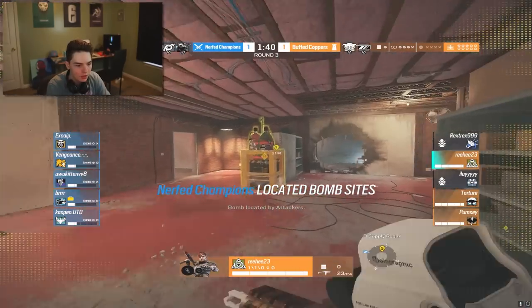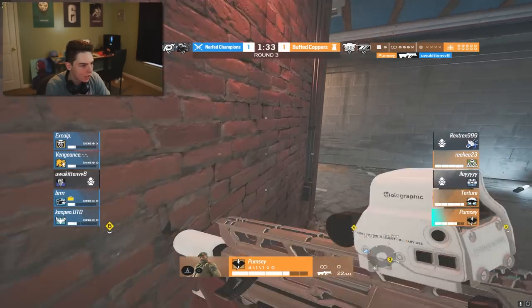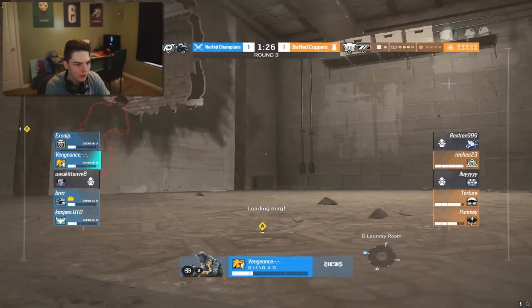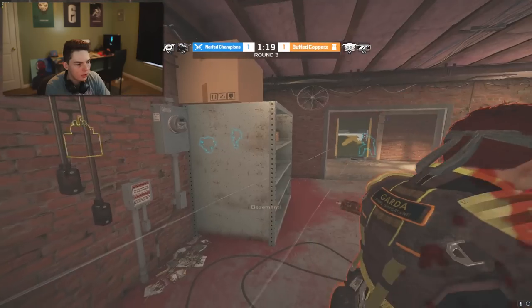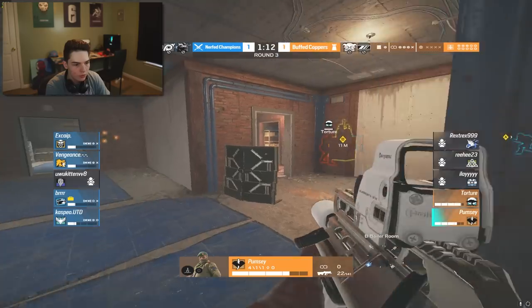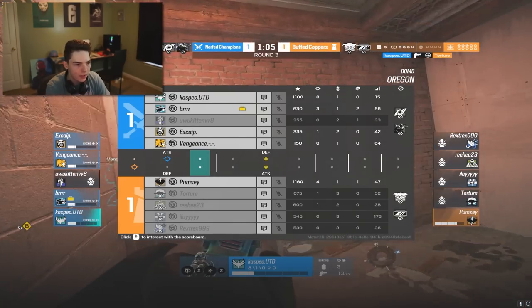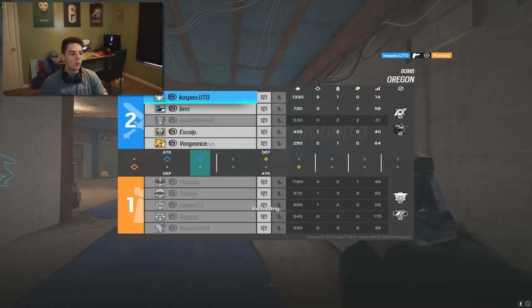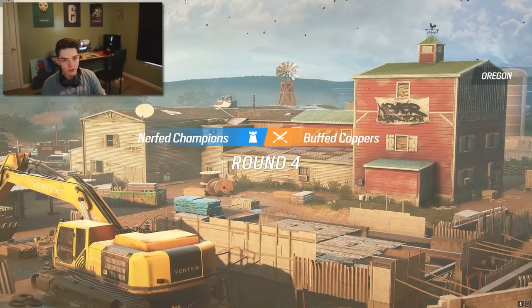They can't use primary abilities or primary weapons, so forced to use secondary utility to open that hatch. Thorn rotates off Freezer as they get pushed out. One of the coppers picks up a kill - Knock goes down - but it won't change much with a minute twenty left. Xcap on Blackbeard takes out another copper. Only two coppers remain as the champs collapse on site. Burr plants, Zofia grabs the ninth kill on the last copper inside Bunker with a one-tap. Champions lead two to one.